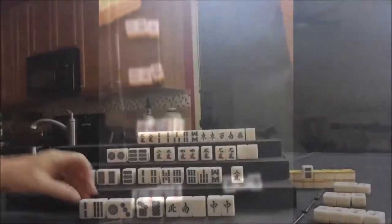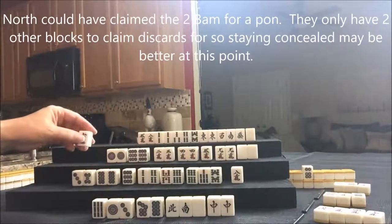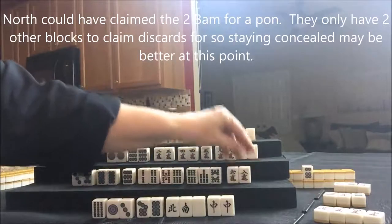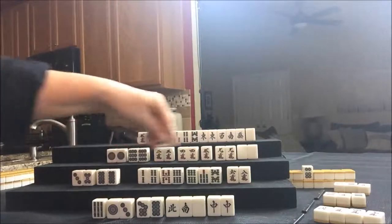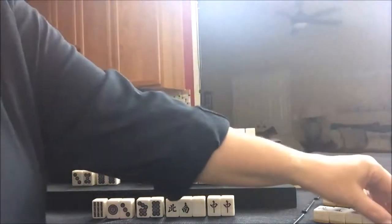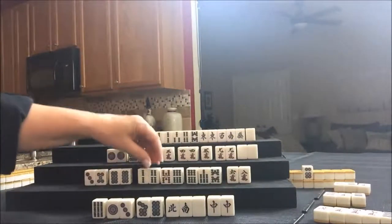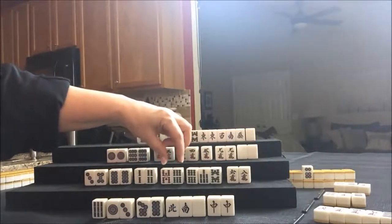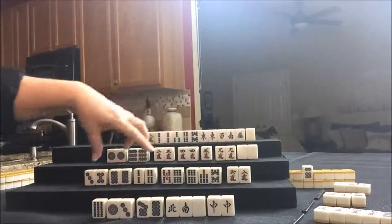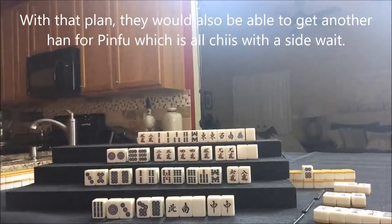We'll discard a two bam. Let's draw for South — six crack. We have a closed wait there. Let's discard the nine dot, and that will clear them to all simples. So that's a nice Yaku. There's their pair. We have a closed wait, closed wait, closed wait. This will be the side wait. So hopefully we'll draw into these and then we'll be able to declare Reach. If you're concealed, you can declare Reach.